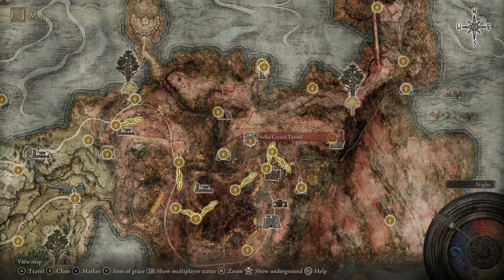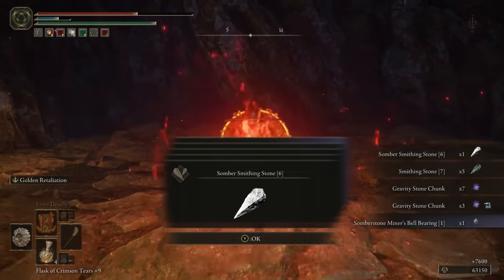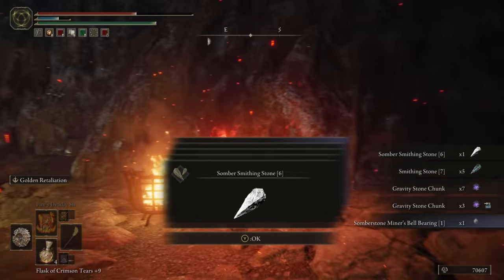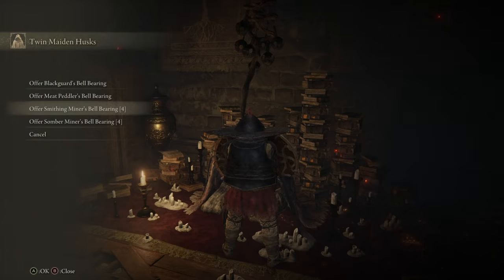In here, there are a number of varying levels of Smithing Stone, including 7s, and including a boss at the end who drops specifically 5 Smithing Stone 7s by himself. Smithing Stone 8s you can acquire from the tunnel in the Haligtree region once you have unlocked it. But seeing as that area is higher difficulty than the end of the main story, it makes far more sense to just get the Bell Bearing at that point.